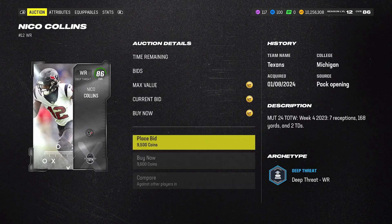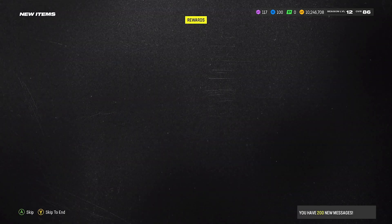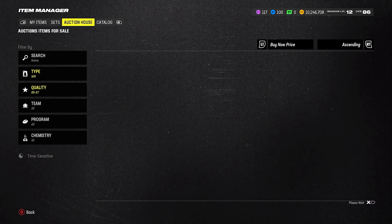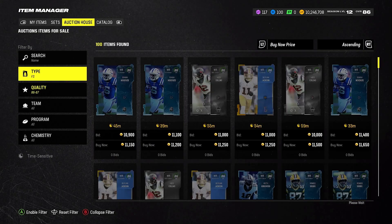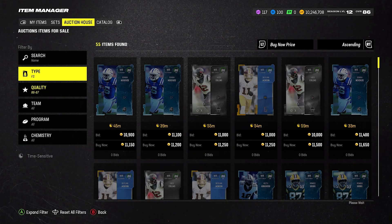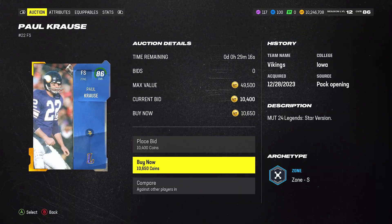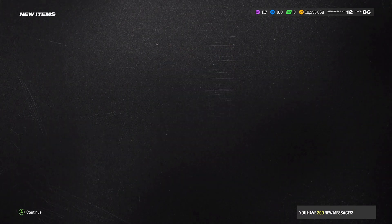Let's go ahead and get into it. You can see here I'm buying 86 overalls for 10,000 coins. We need to buy six or seven of these. I did go ahead and check the math on this — we're going to spend about 220,000 coins, and we're going to be able to sell something for 290,000 coins, so we're going to make an easy 50K profit.